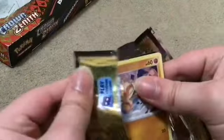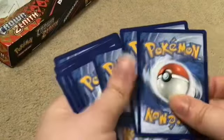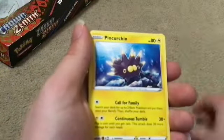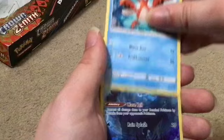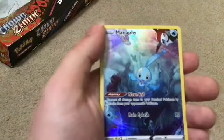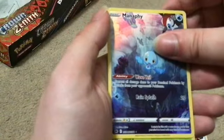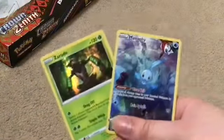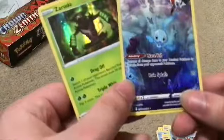Even if the odds are against us, at least we're trying. Here's the final pack. Now we got something! Looks like a full art trainer gallery card. And we got a holo, we got a holo! Double bangers for the final pack — so we only got two hits out of four packs: just a holo and an art card.